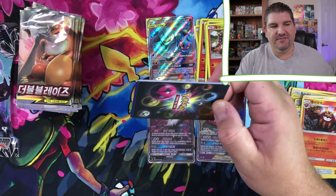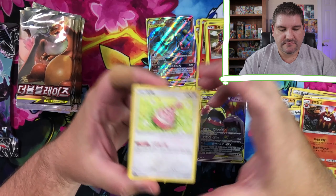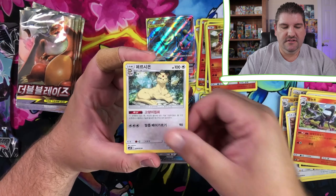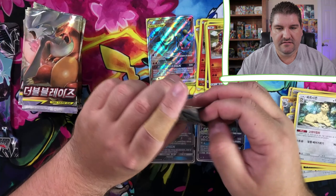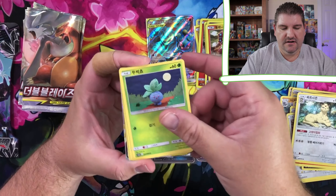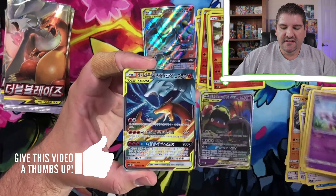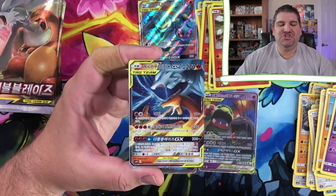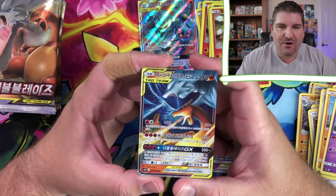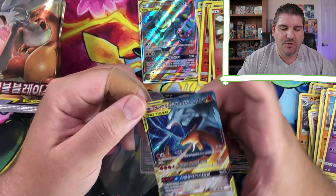It's interesting to see what we can pull out of the Korean version. It's a little different. Oddish. Salazzle. Kitty Cat. Oddish. Oh, something's back there, my friends. Something's back there. Reshiram and Charizard! That is the ultra-rare version of Reshiram and Charizard. So we definitely got a pull here. That's what we were looking for.